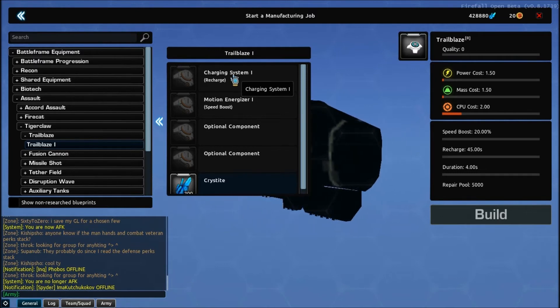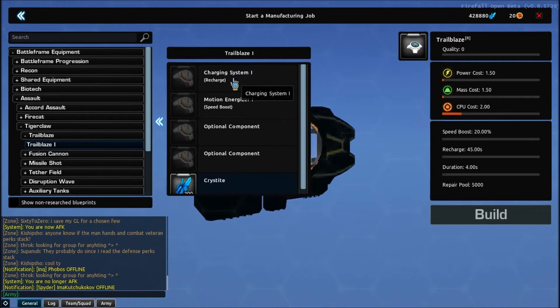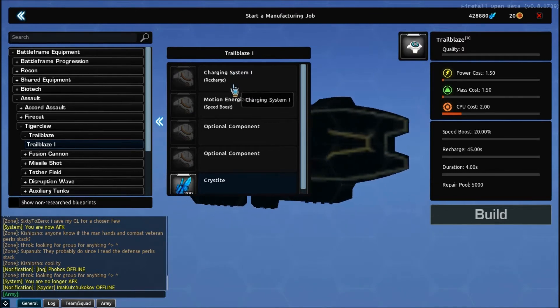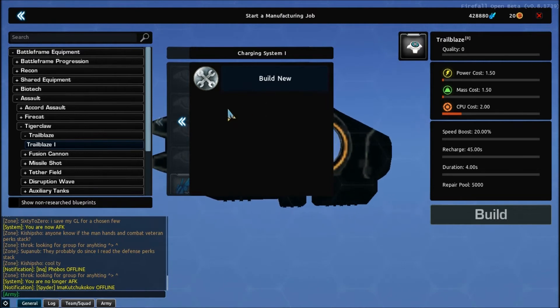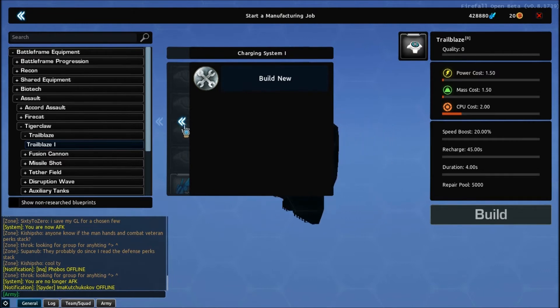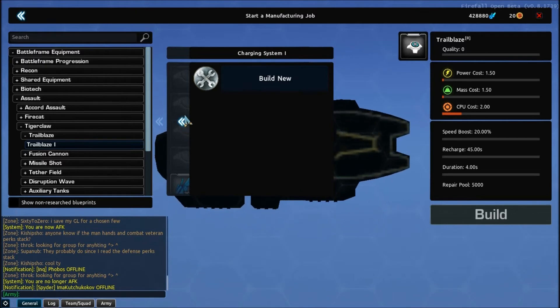About the power curve: they have removed tiered gear completely. As such, they've done a soft gear wipe — we'll get to that in a few more seconds. The way it works now is that tiers are based on quality. Quality 0 through 125 is tier 1, 126 to 250 is tier 2, 251 to 500 is tier 3, and 500 upwards is tier 4.